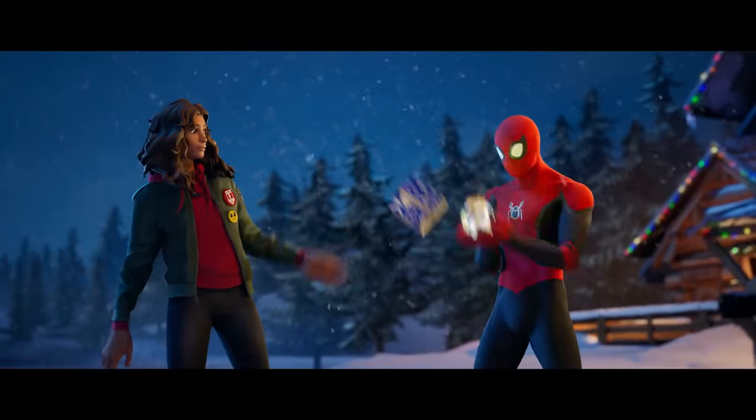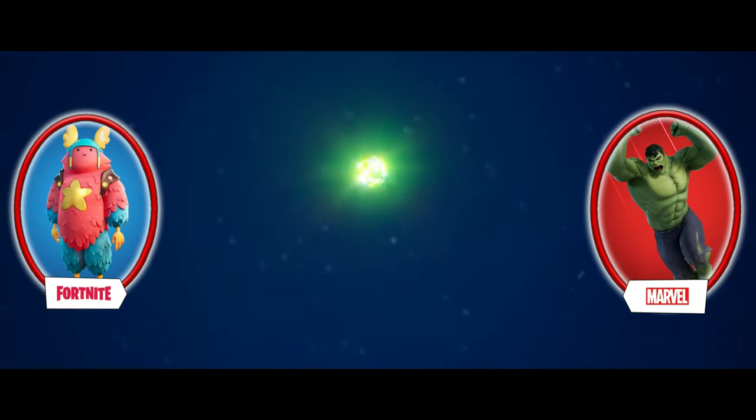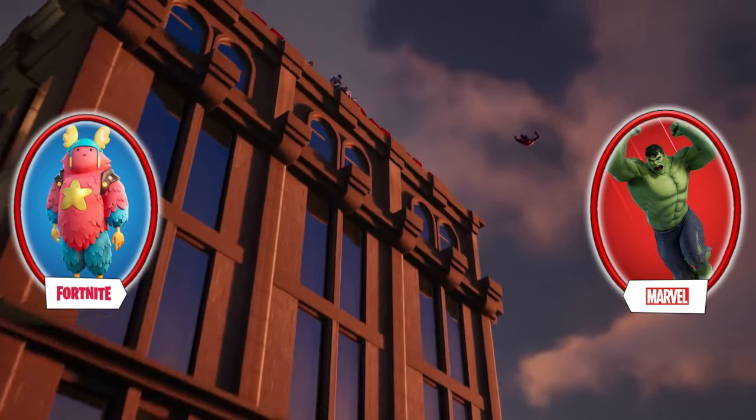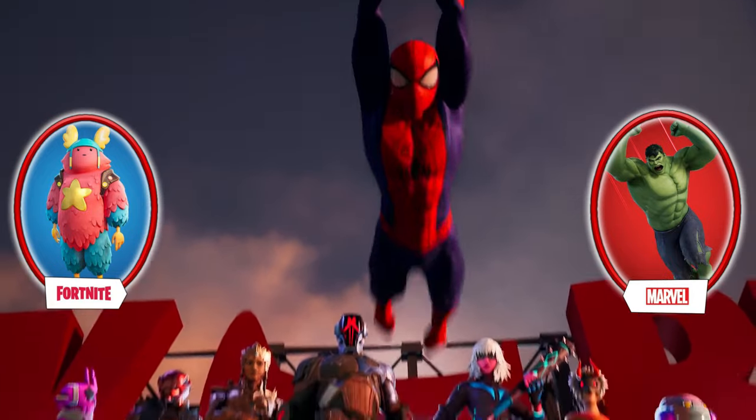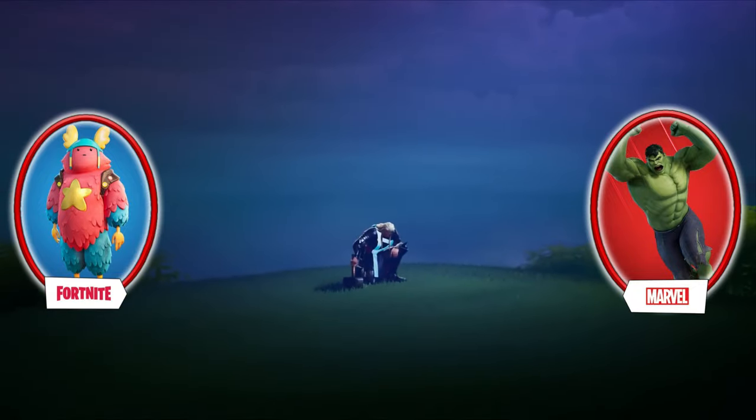Another meme hero mashup skin that would look really good is Guth and Hulk — they would be a fun and very interesting mashup. Imagine Guth the size of Hulk with his face being permanently angry instead of happy like it normally is. And of course, he would be green.